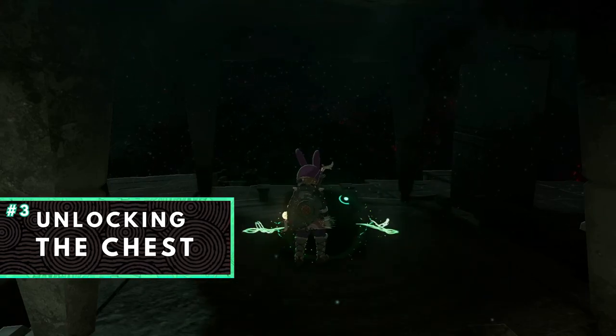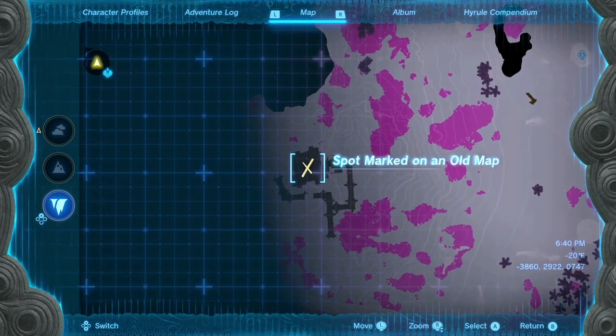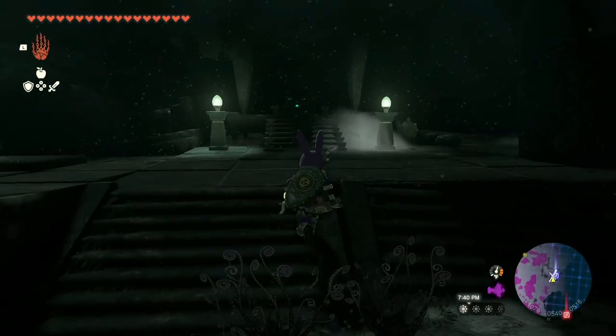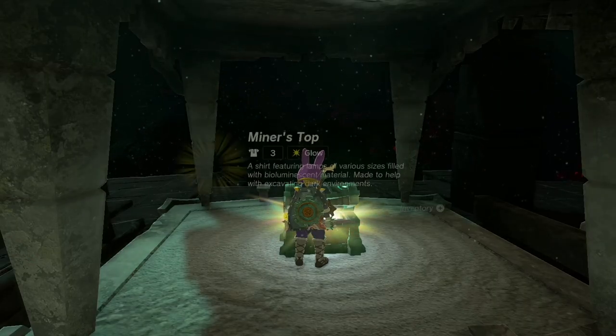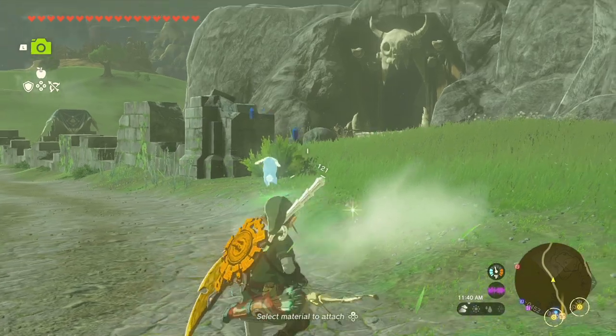The final step is unlocking the chests. These locations are typically in the mine areas within the underground. With the help of the marked location on your map, you'll know you arrived at the correct location when you receive an article of clothing as the reward. You may also discover other items tied to amiibos.